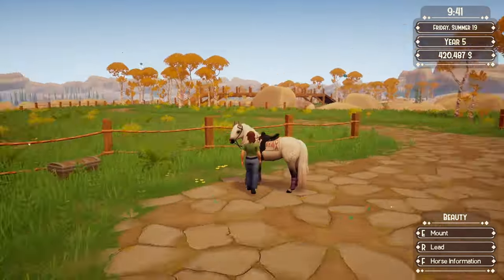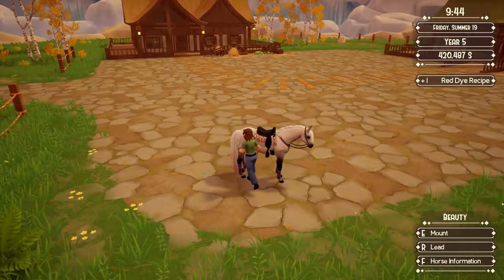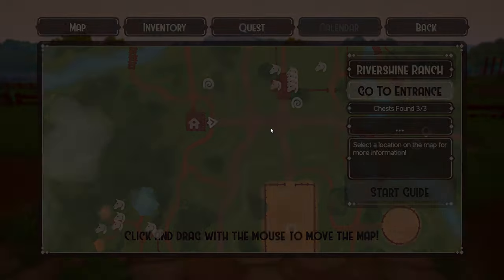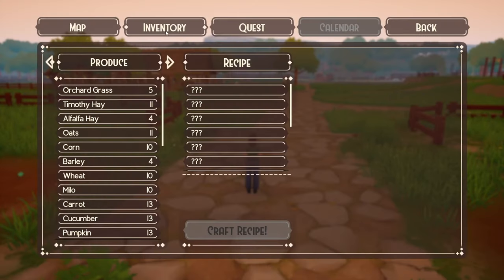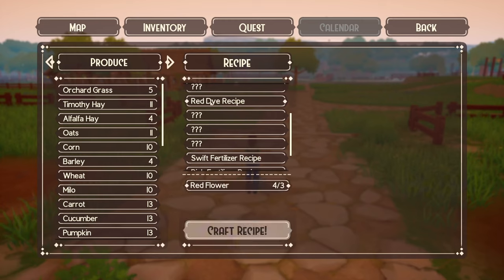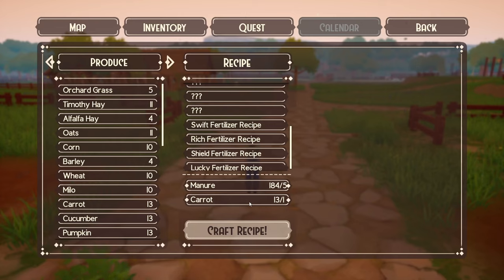As for the rest of the chests, we may make a guide later. The people in the Discord are already making guides, so if you really want to know, you can check it out there. Here are the crafting recipes right under your inventory. You can see there's the red dye — you click on it and you will need three flowers to make one dye. For the fertilizers: swift is orchard grass, rich is oats, shield is carrots, and lucky is apple.